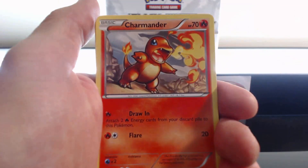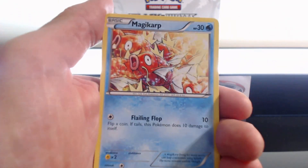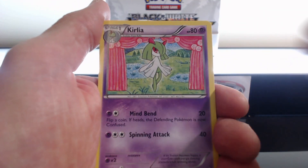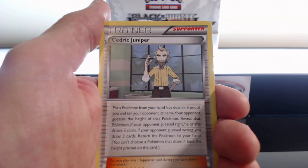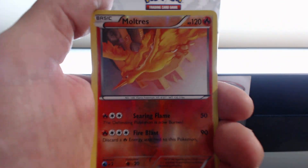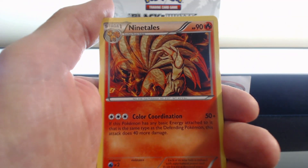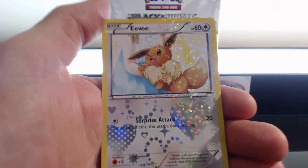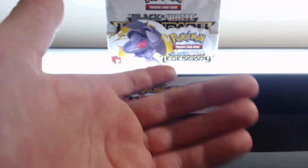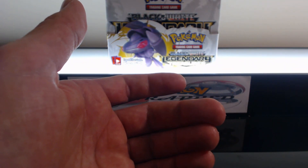Alright, Deino, Charmander, Magikarp, Tympole, Ralts, Kirlia, Cedric Juniper. Nice! Reverse Holographic Rare Moltres, followed by a Ninetales Rare, and an Eevee from the Radiant Collection. Cool Beans! Awesome!